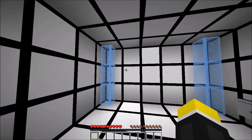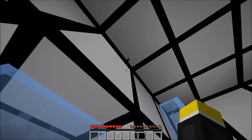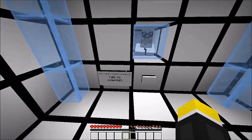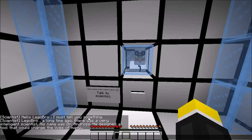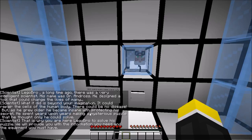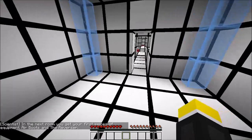Hello everybody, Lego Bro here and we're playing yet another one of my old maps. This is Reverse Craft. Let's go ahead and talk to the scientist. The scientist mentions Lego Bro and references a long time ago there was a very intelligent scientist, Dr. Andross — that was actually from Star Fox — some monkey bad guy or whatever. It goes into some lame backstory. The first pieces of equipment are air boots and the reverser.